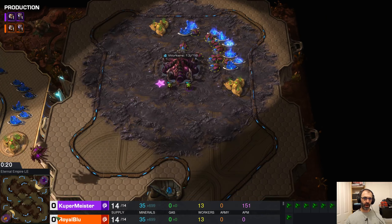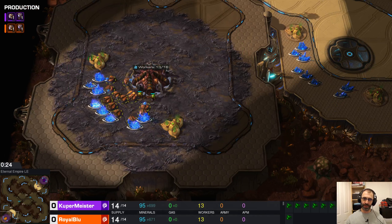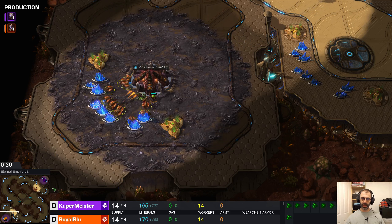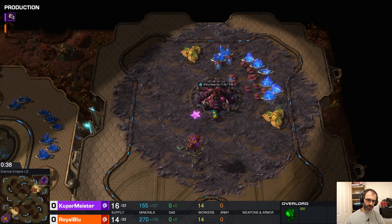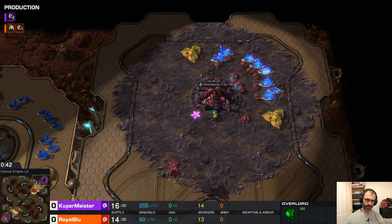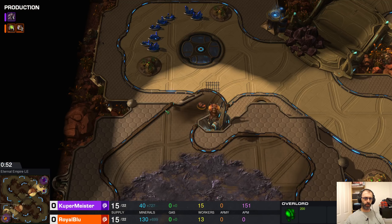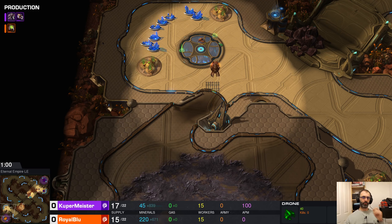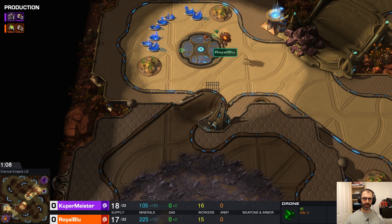Let's introduce the players. It's Koopermeister up in the top right, and Royal Blue in the bottom left. Both are playing random and both are Zerg. I'm not sure that Royal Blue is going to be happy about that because Koop is definitely — Zerg is his strongest suit. It's the one he's played the most, whereas Royal Blue wasn't strong in Zerg. So we'll see if that turns out to be a good or bad thing.